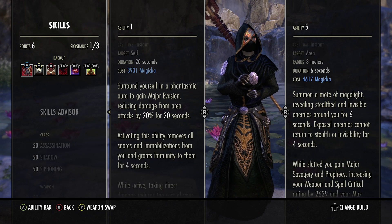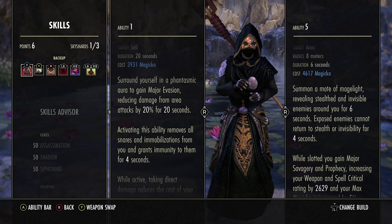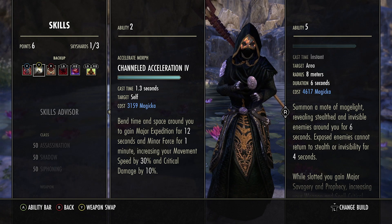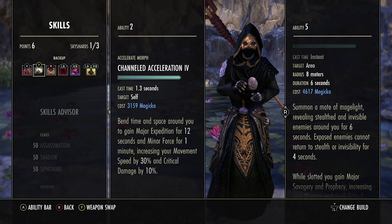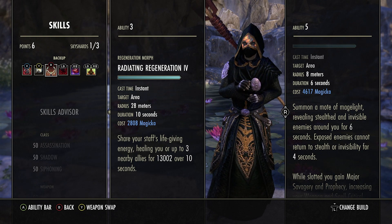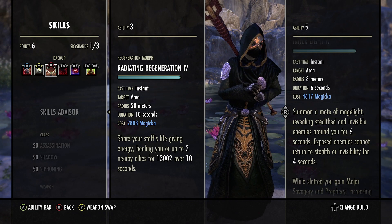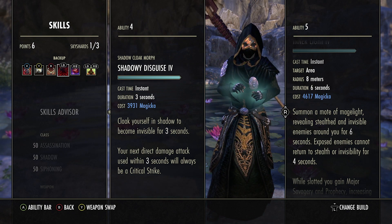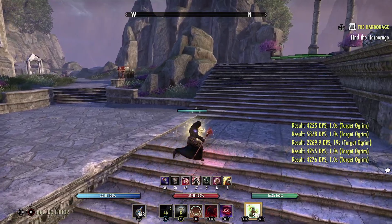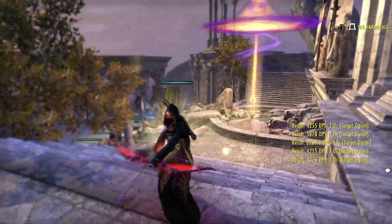For the back bar: Phantasm Escape provides snare immunity, removes snares and immobilizations, and grants Major Evasion, making us a bit tankier. Channeled Acceleration grants Major Expedition for 12 seconds and Minor Force for one minute, increasing critical damage by 10% — very solid. Next is Radiating Regeneration — rest in peace to this skill, how the mighty have fallen — basically a small heal that keeps one of our skills active. Shadowy Disguise is cloak — cloaks you for three seconds and your next direct damage attack will always crit.